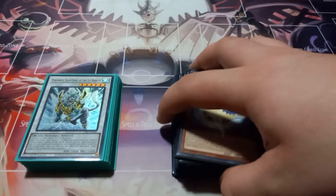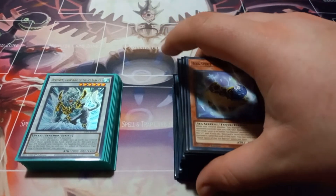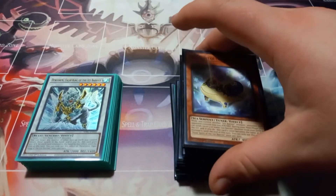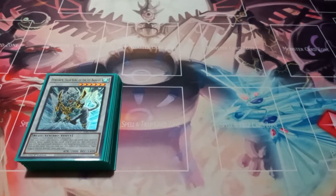Ice Barrier seems actually kind of fun, just because of the three dragons. I hardly ever make it to Duloran, but overall this deck seems like it's fun, especially when you're able to summon some of the monsters in the deck.